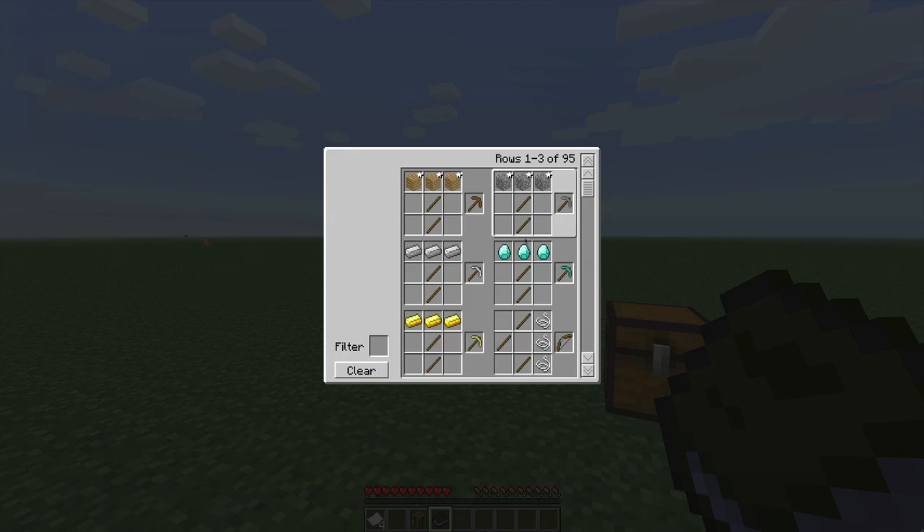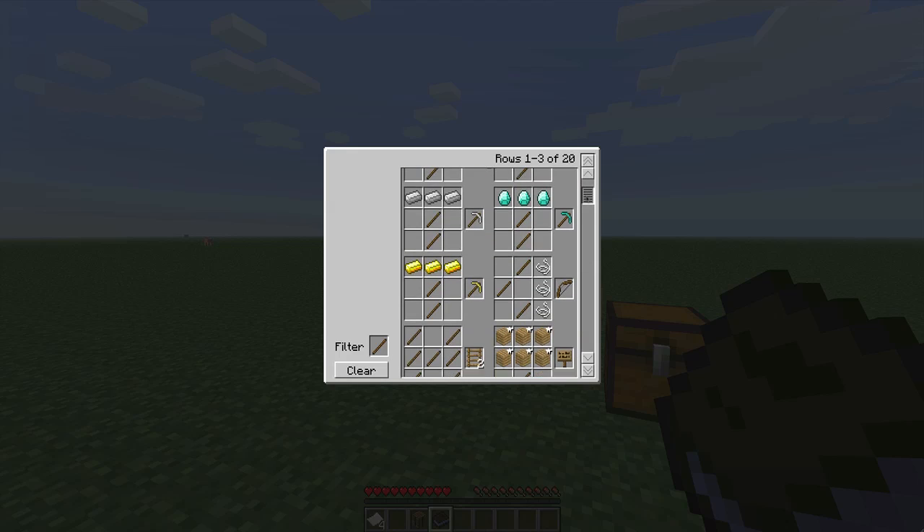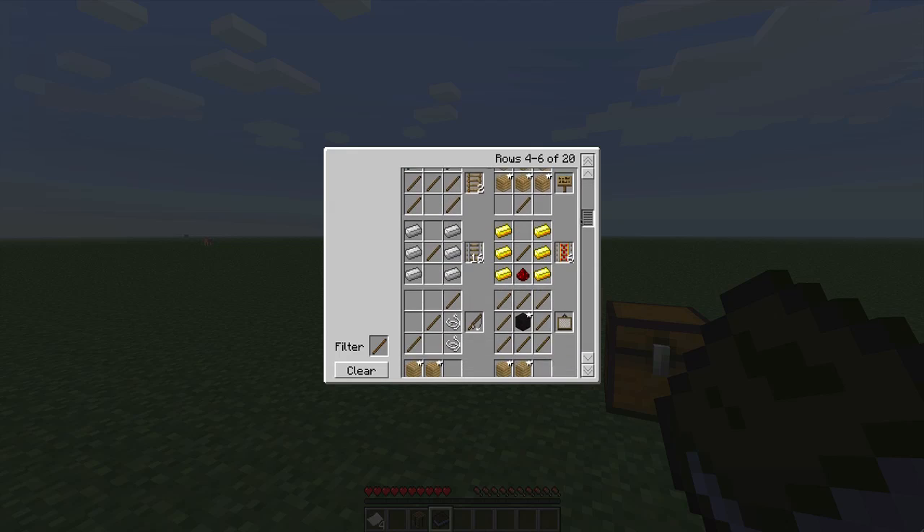Also, you can filter stuff. Let's say I wanted to only see items with sticks in it — I just click the stick and then, as you can see, it's only showing items with sticks in it.